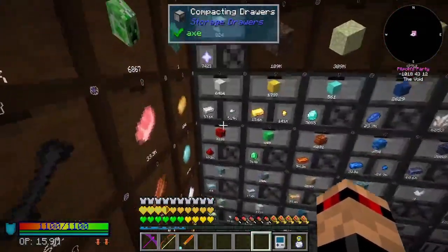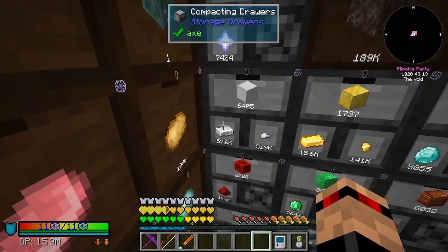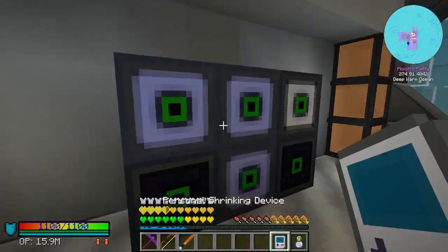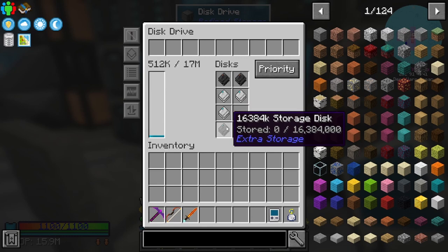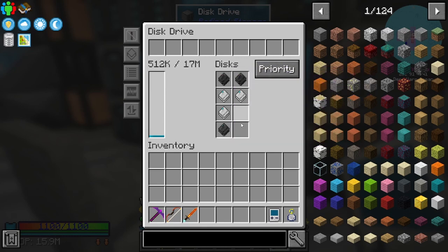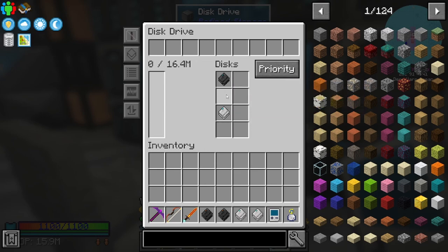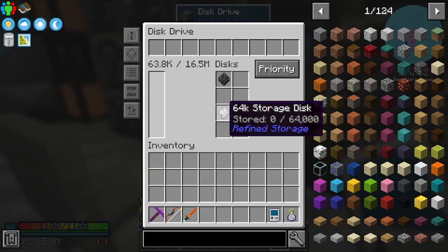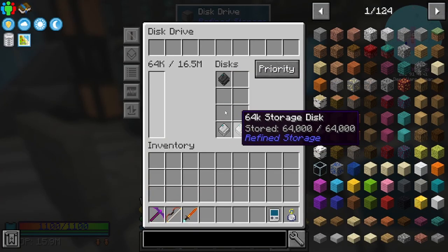How are we doing on these things? We actually went down on the iron, I think, which makes sense because we made the super awesome disc last episode. I should probably move all of these discs into this one - can I do that? These two are full as well, so I'll just set things like that and pop this one back in for now.